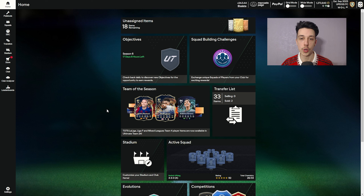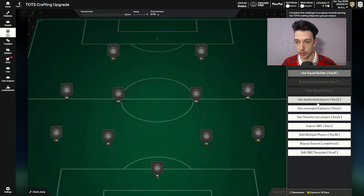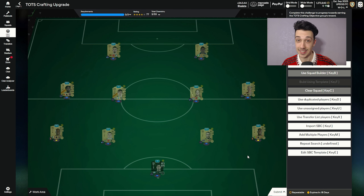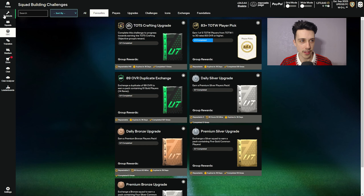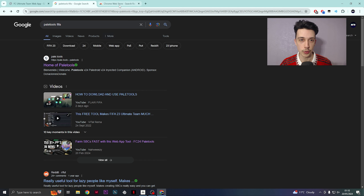The quickest way to do SBCs is on the web app using a tool called Pale Tools. I've got 18 duplicates - you go to the SBC favorites, this is how I do all my player picks and stuff, it makes it a hell of a lot quicker. Go to the Team of the Season crafting upgrade and you can click that button and it essentially does the SBC for you. This software does have other stuff on it, but I would highly recommend not using any of that - it's got a sniping filter and you will get banned for doing that. I'm not sure if the SBC section is bannable as well, so do this at your own risk, but I don't think it is because I've been doing it for a while.